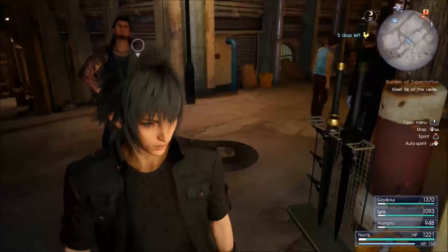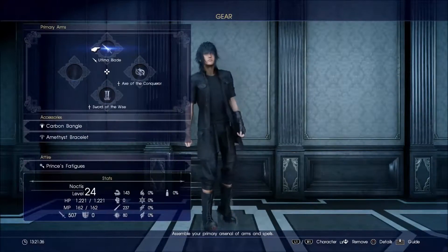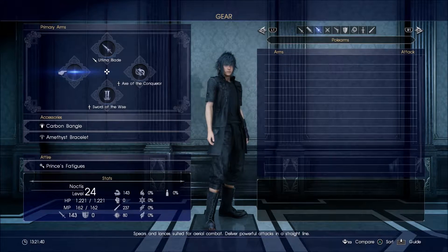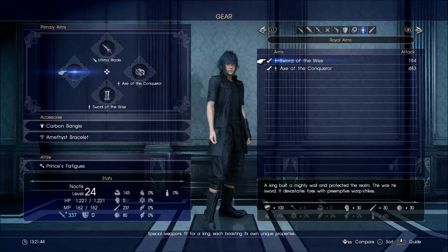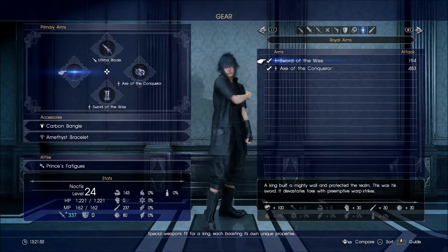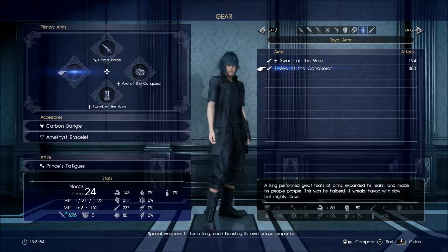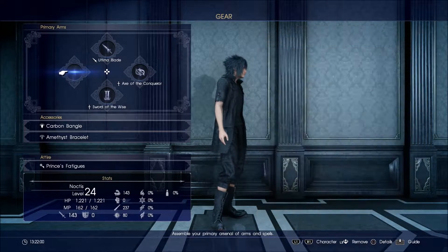I'm going to equip all this stuff and then we'll sell all the stuff we don't need. So Noctis - I do need to put something in this extra space for you Noctis. Should we give you the water crossbow for now? Nobody else is using it. I think we're not going to use it either, so there's no point. We might as well wait until we have some more Royal Arms. But the Royal Arms don't really do much - we don't really use them because they use up a lot of our own health. So we'll ignore Noctis for now.